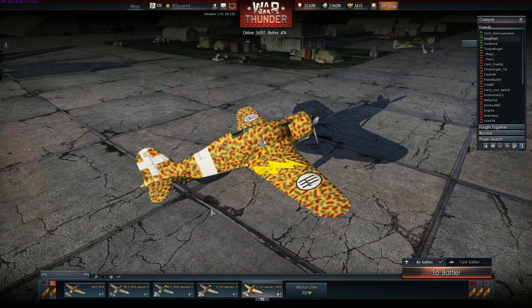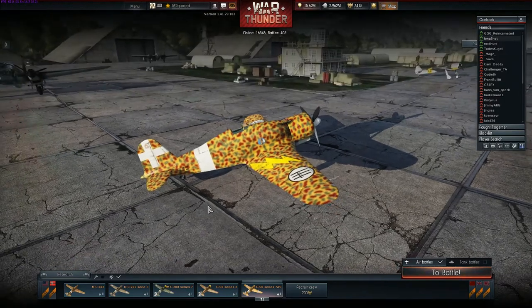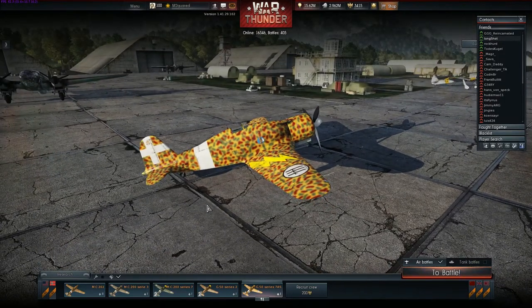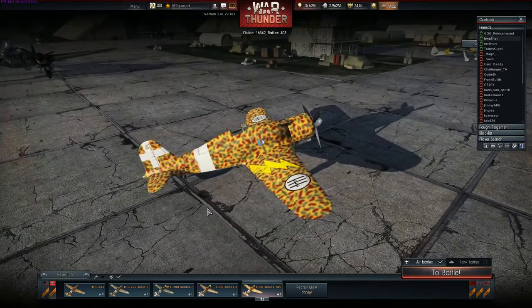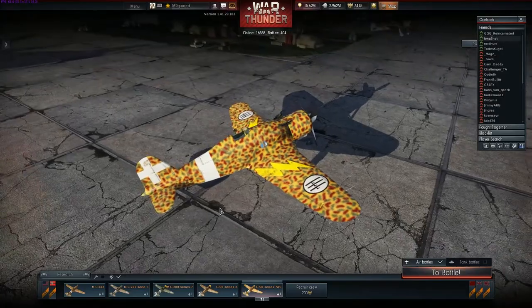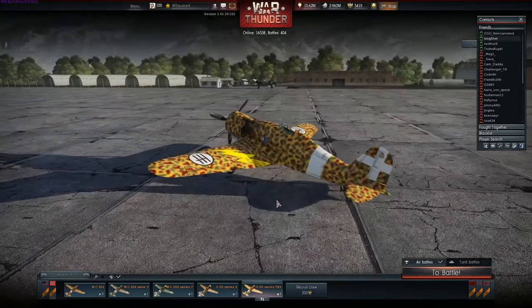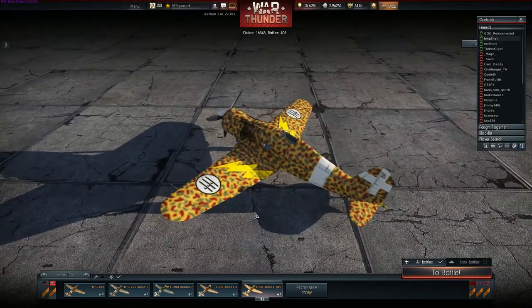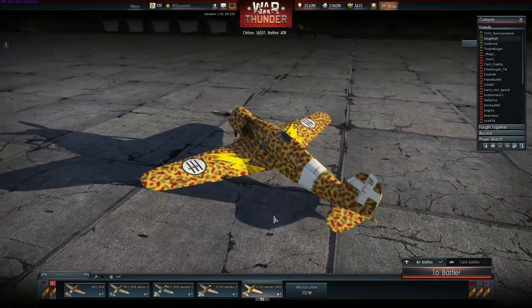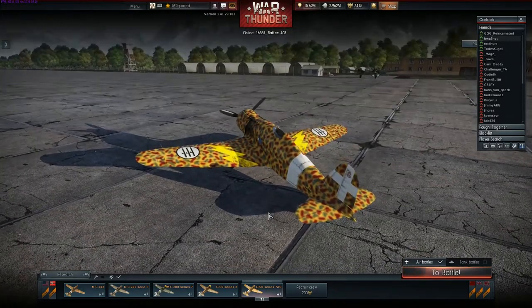They were good at turning, they were fast as hell. But kind of like most Italian engineering — Ferrari, Lamborghini, Maserati — these are finely tuned, high performance aircraft that are really good. But they were fighting in North Africa, and apparently when you get a little bit of grit in the gears, they don't hold up so well. So they weren't as successful as they probably would have been in another theater.